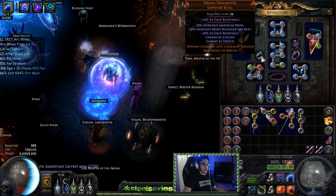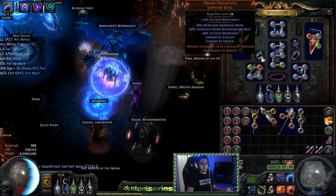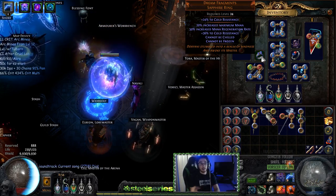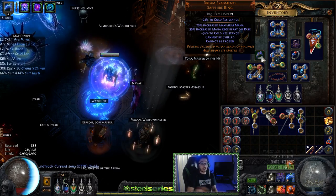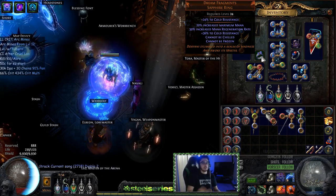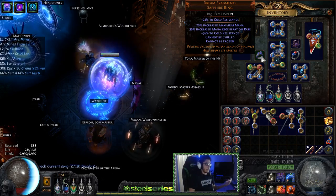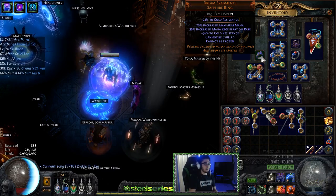I also use Dream Fragments, which is not mandatory but it's a one-alchemy piece that helps in every way — it has resistances, cannot be frozen, cannot be chilled (great for CI), cold resist, mana regen, and max mana. Of course a lightning damage crafted essence opal ring with percentage ES would be significantly better, but I'm not going that hard on this character.